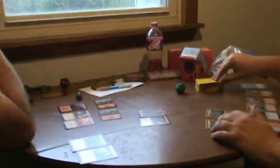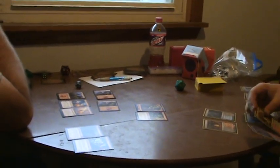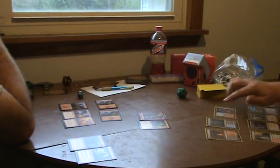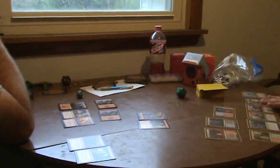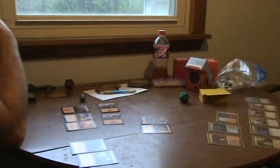I will untap. Upkeep, nothing. Draw. Land for the turn, which is tapped. I have nothing to do with my two mana, so I will pass the turn.